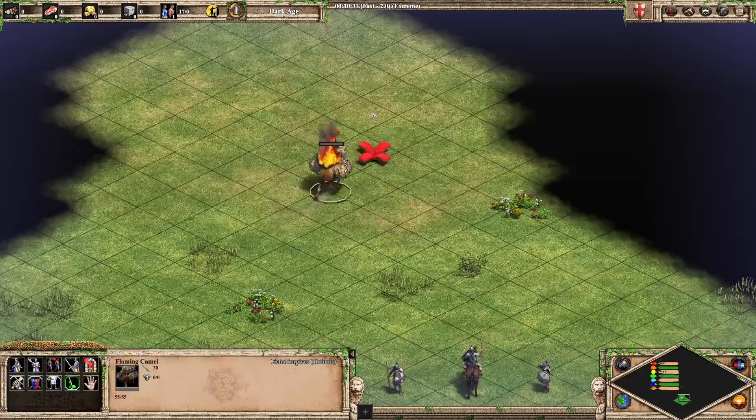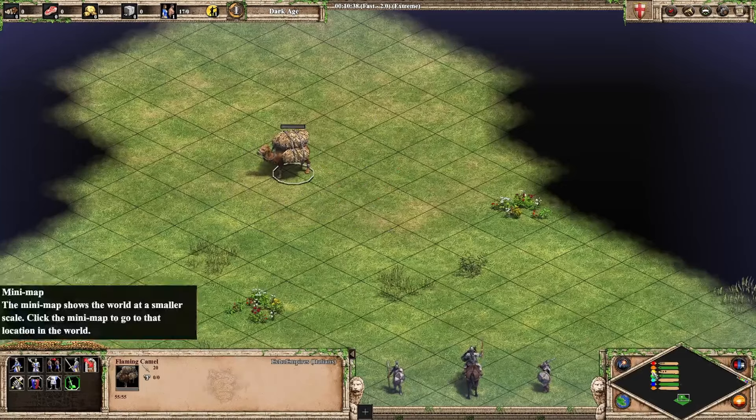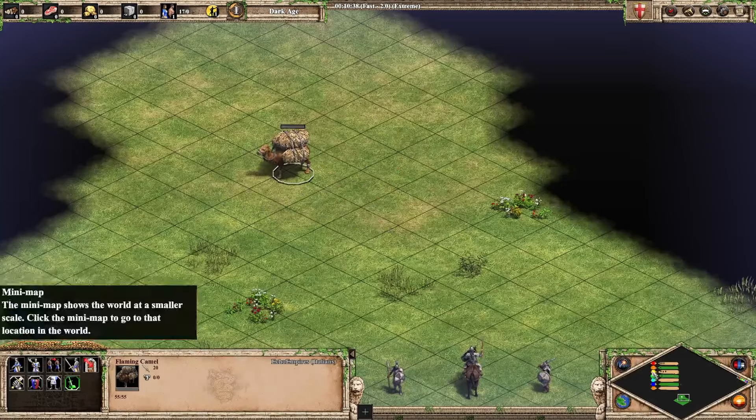The Flaming Camel — I've never actually used a Flaming Camel, but the fact that it has fire when it walks is pretty sick. I think the Flaming Camel goes into A tier, just for the animation alone. Without the animation it would probably be a B or C, but the animation gives it that little something extra.